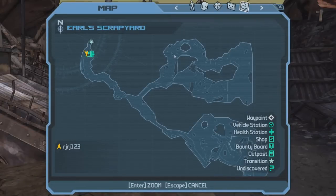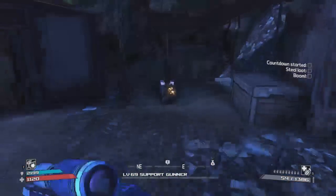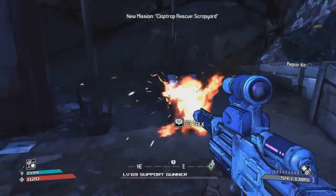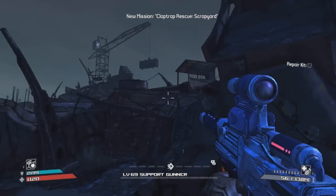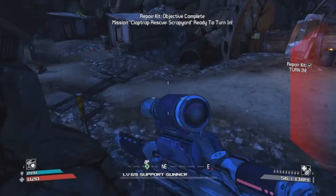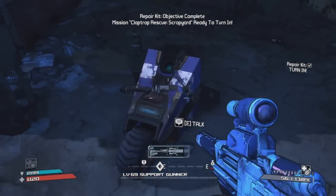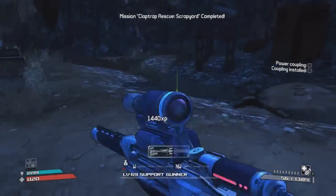The next Claptrap rescue mission is located in Crazy Earl's Scrapyard, right here on the map. I actually didn't know about this one until recently — I didn't know there's a left path you can take right after you pass Crazy Earl's. The toolbox is right up there; you can jump on those little boxes and grab it. It's super easy to complete.